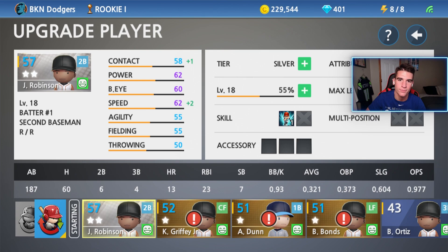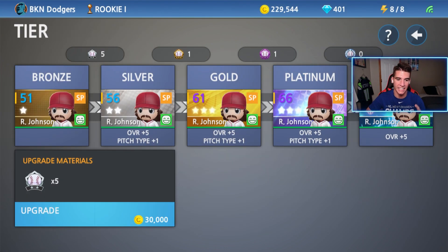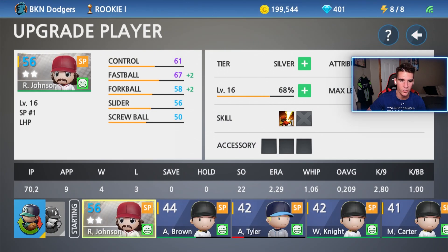Now let's go ahead and work on Randy. Randy Johnson, the starting pitcher that I recruited in the last video, is going to be upgraded to silver today as well. He also gets another pitch type. Five more silver badges and there we go. I don't know if we choose that here, but it gave him a screwball. I guess we don't get to choose that. I don't know if we can change that or not.